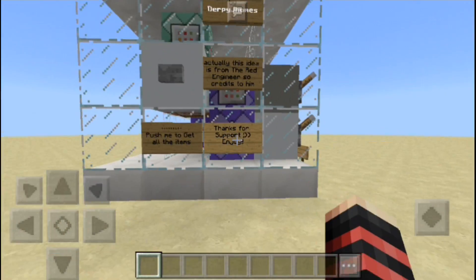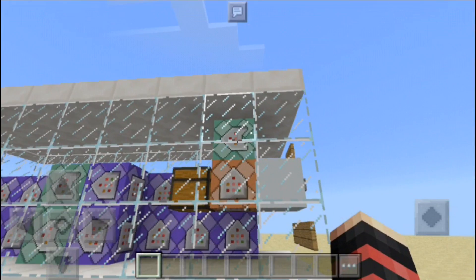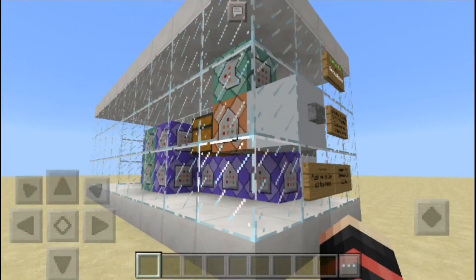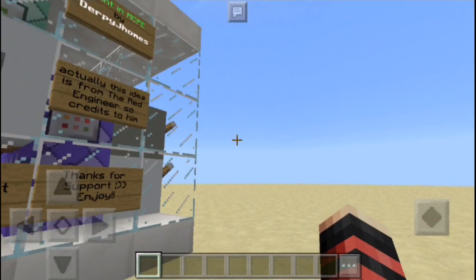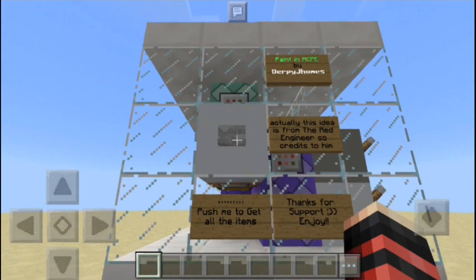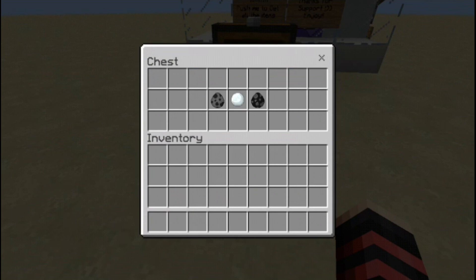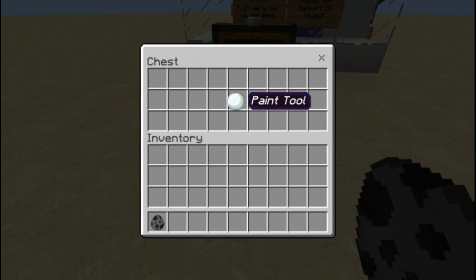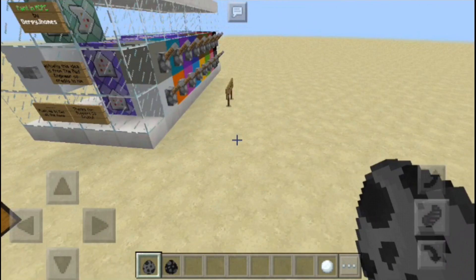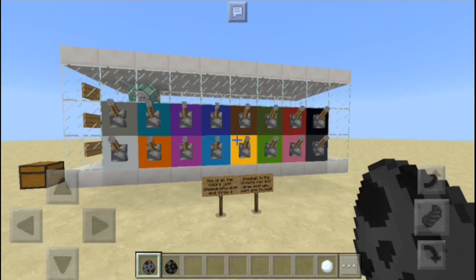We're gonna start painting. We need to press this button and we've got some command blocks right here - that's how it works. Let's press the button. We have a chest here with a drawing pad, a paint tool, and a remove drawing pad option. First we need to put down a drawing pad. These are the colors - you need to flick a lever to select a color to paint with.